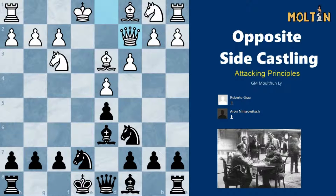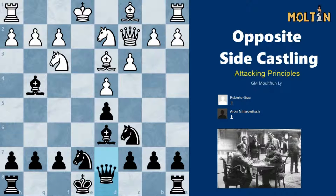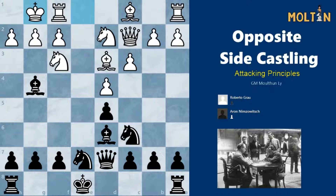Qc2 stops this, so black develops the bishop to a more aggressive outpost instead on g4, attacking the knight. Knight d2 defends. Here black plays the move Qd7 which is quite a flexible move since black doesn't want to yet commit the king to the kingside. He wants to wait and see where white's going to put his king first. So white castles, so it's clear now that black has the choice if he wants to enter an opposite side castling position.